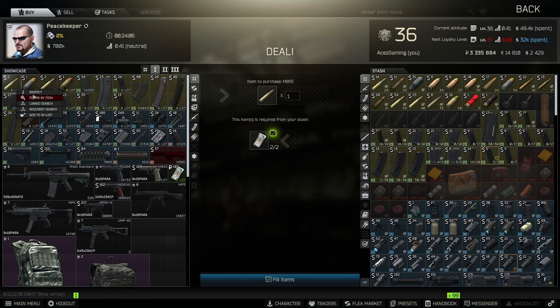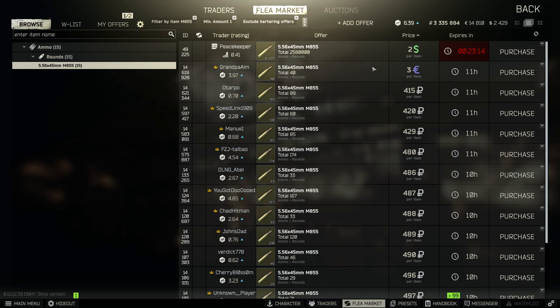You have absolutely no excuse to be buying M855 off the flea market for any more than 214 rubles per round — and that's not even accounting for the cents discount at Peacekeeper. So why do people buy at 333 rubles on the flea market instead? The simple answer is they don't know the conversion. They're not educated enough on the flea market to understand that two USD is cheaper than 333 rubles — that's why I'm making this video.